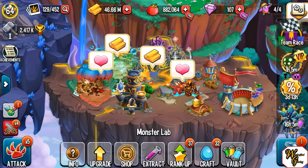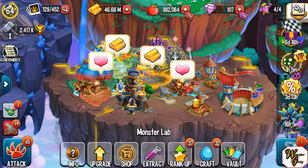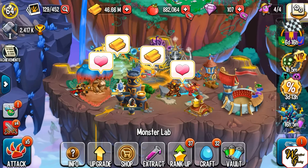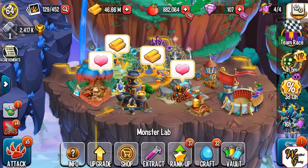Now when it comes to breeding uncommons and rares, same thing as the ranking — you're gonna want to be doing Treezard and Firesaur to get Greenosaurs and Pandakens. 30-second breeds. Can't really go wrong there, peeps. It's gonna make the game much easier for you.